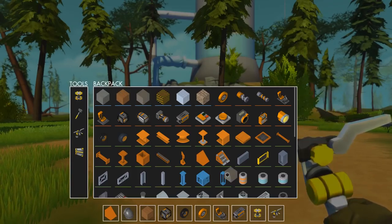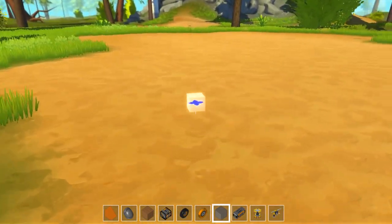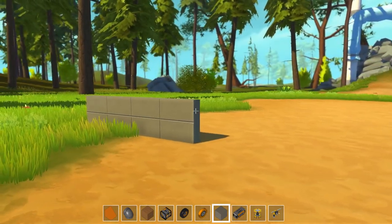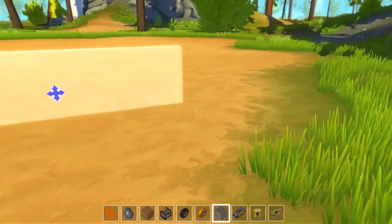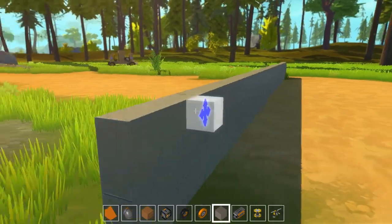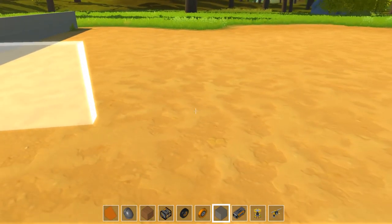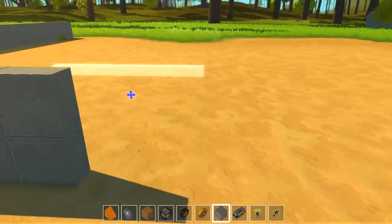We're going to make ourselves a little base and we're going to start out by making it out of some metal. I'm going to lift it off the ground by maybe three or four blocks. That way we're a bit off the ground and we can do a couple of cool things under the floor, because we're going to want our wiring sitting under the floor. Let's remove some of this and build.